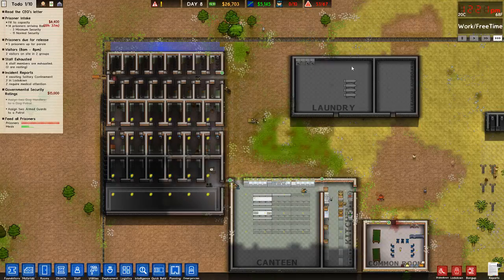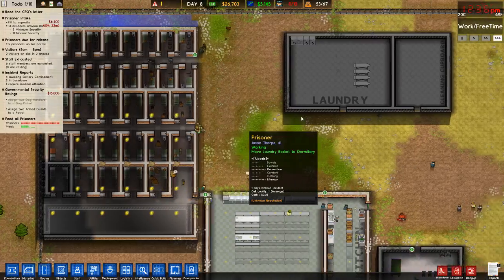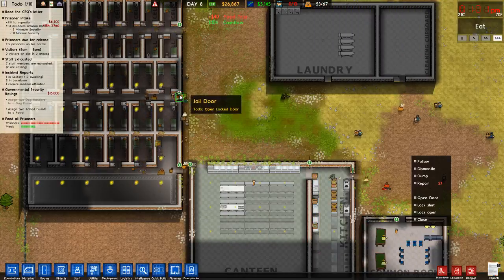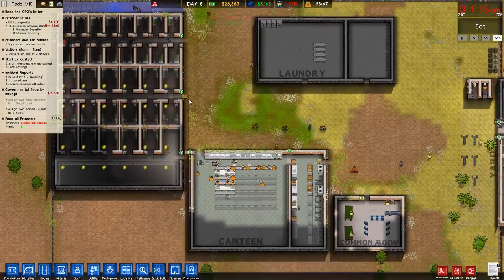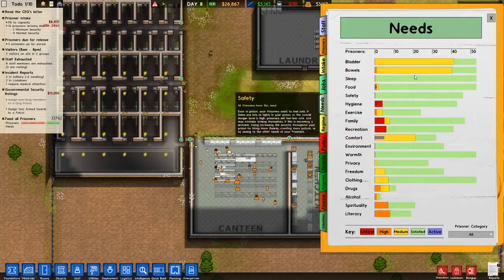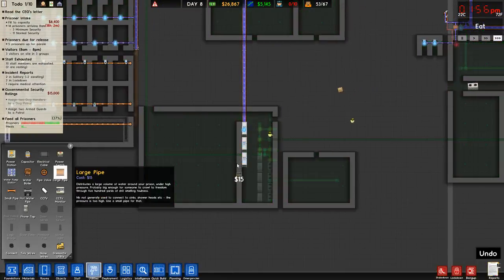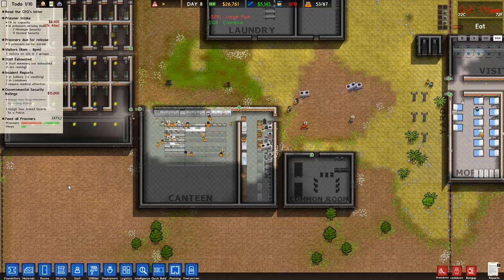Two prisoners are unable to be assigned to a cell — there we go, we're good now. Keep those doors open. After I fix the common room incident we should be fine now. Let's bring this down.